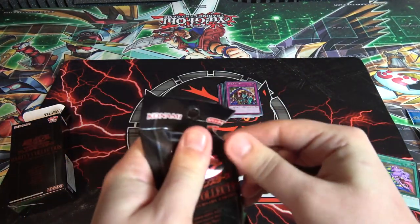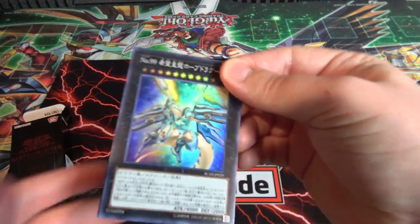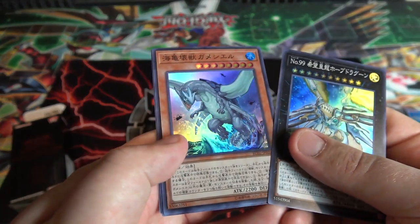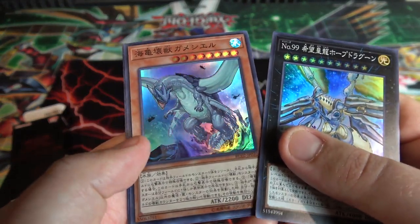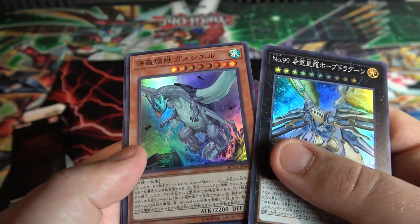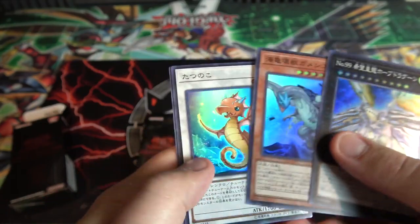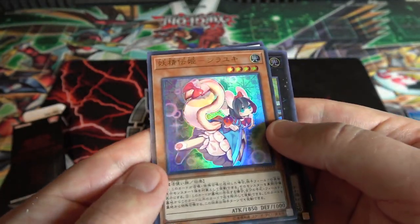We still have plenty of packs to go — I think we're only about halfway through. Number 99 — that's a pretty cool reprint. Then Gama Seal — they actually have that as holographic too; we have it from one of the OTS packs but it's probably easier to get here. Tatsunoko, and then another Fairy Tail Snow.